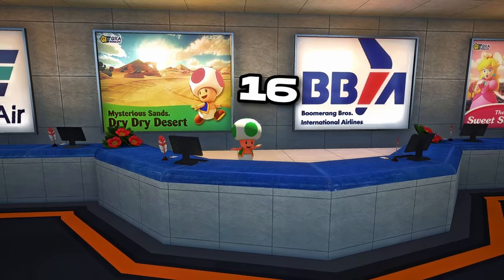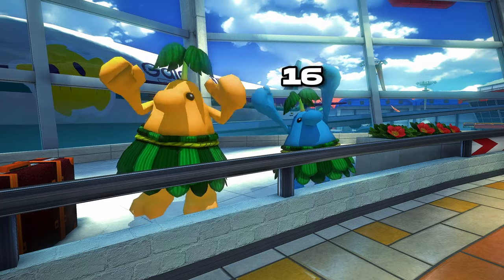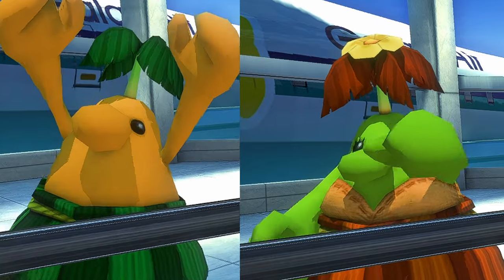Near the planes, you can find 16 toads, 8 of which are wearing helmets. 16 piantas can also be found in the main terminal. The interesting thing about them is at the start of each race, they all have their color and design randomized. Some have a flower on their head, and some have a palm tree.